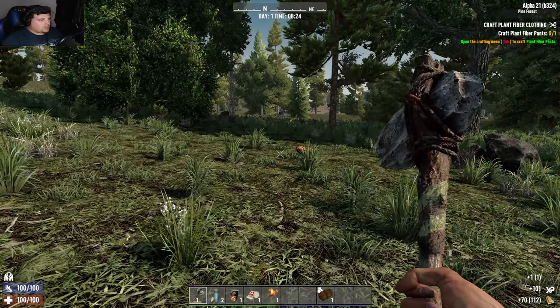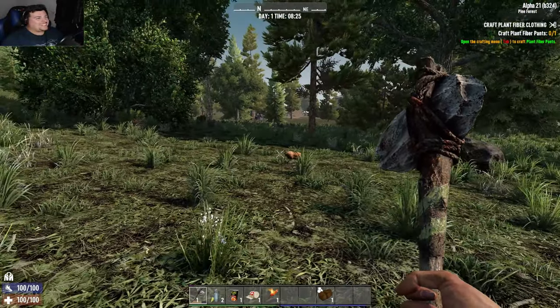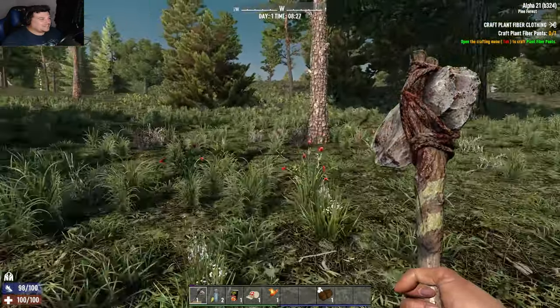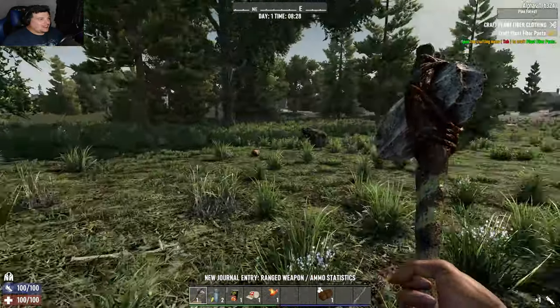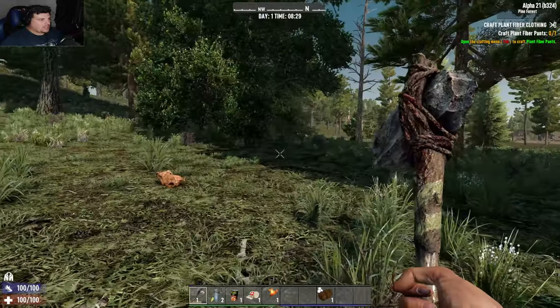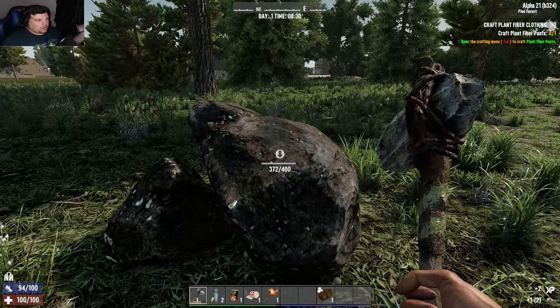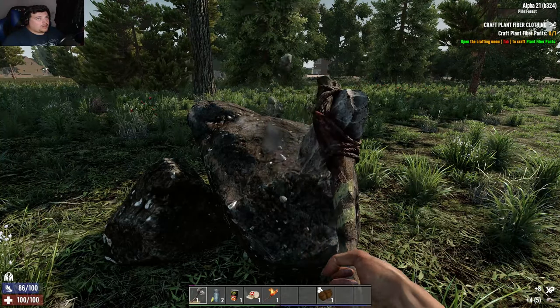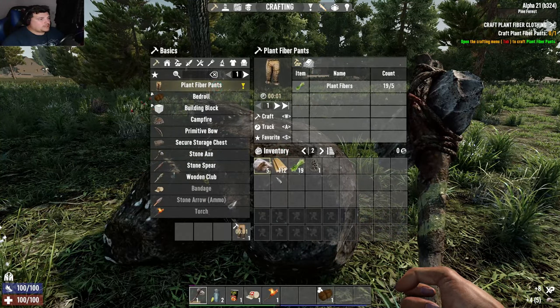Oh my god, I thought that was a chicken because of the leaves and the grass — they didn't look like a chicken, it was just standing there. There are no zombies at the moment because we're not long spawned. There's like a little safe zone when you first spawn in as well.